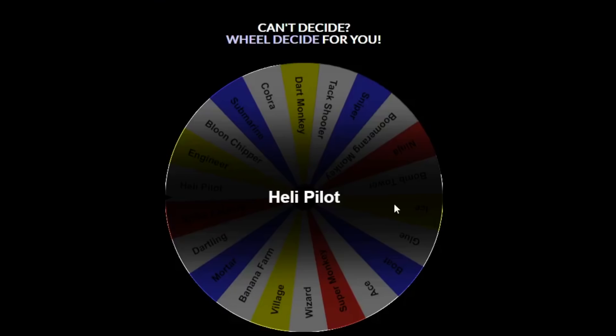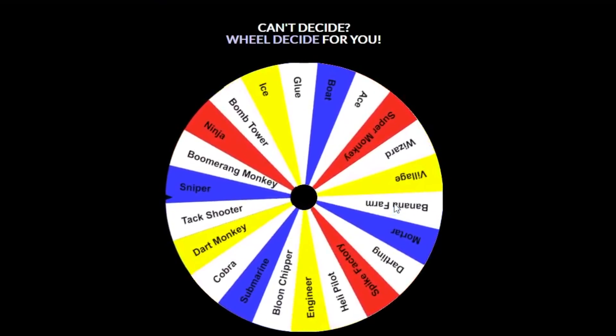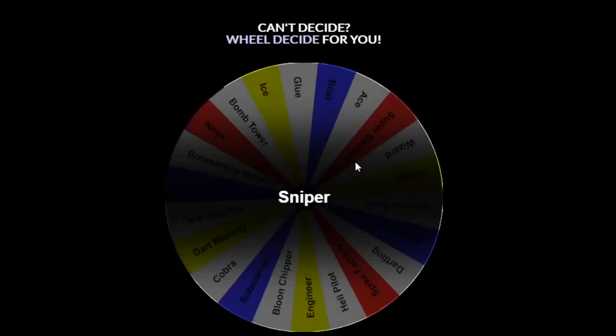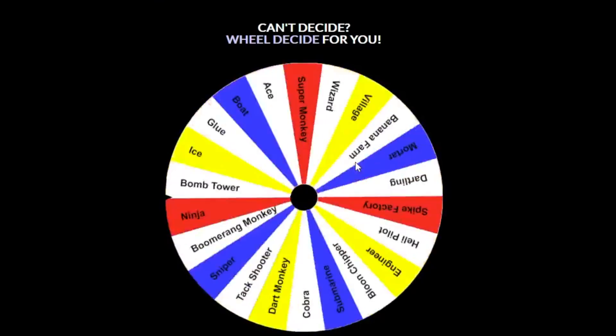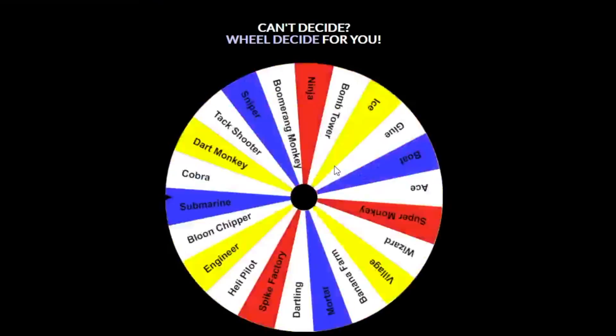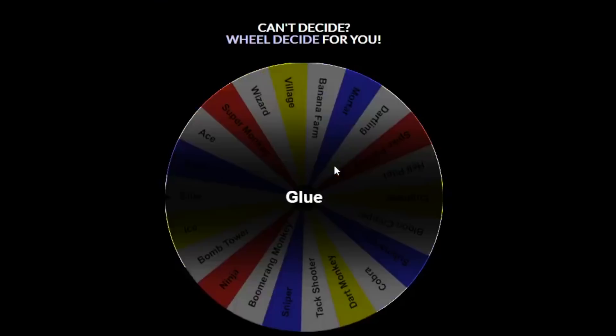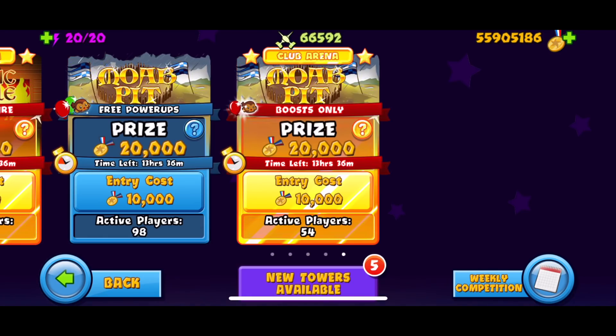We're gonna be spinning the wheel three times because it is boost only, and hoping for the best. First spin: we get the Sniper as our first tower - not bad. Second spin: Tack Shooter - I'm definitely down for that. Third spin: Glue. So our camo detection is kind of weak since we only have the Sniper to pop camo balloons, so we have to watch out for grouped camos.